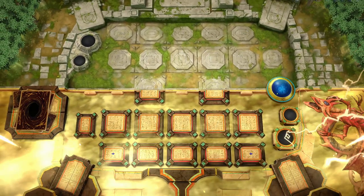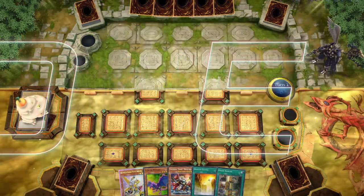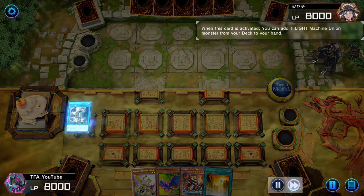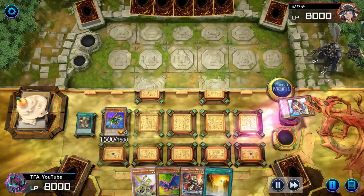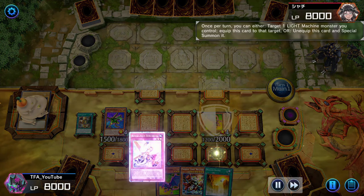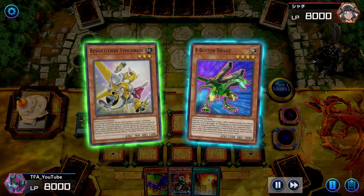Alrighty, so the first duel — ABC Dragon Buster is banned. How in the world are we gonna make ABC work without its boss monster? We go ahead and activate Union Hangar, get out B-Buster, get out the Union Driver, activate Union Driver, get out Sea Crush Wyvern, and then we do Revolution Synchron going into Ancient Fairy Dragon.